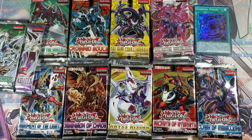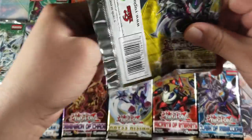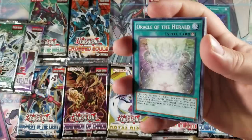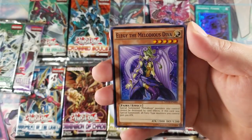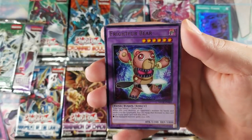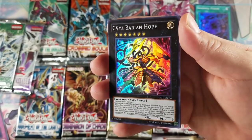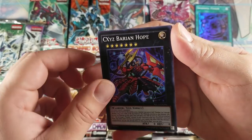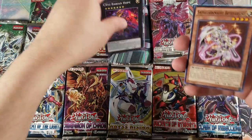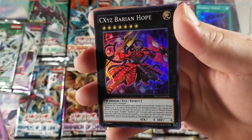Let's go with New Challengers. We got Oracle of the Herald, LG the Melodious Diva, Yang Zing Immortality, Scrounging Goblin, Frightfur Bear for rare, and a Chaos XYZ Barian Hope — I think I've pulled this card already before. That's very cool. Super rare! You guys want to see the artwork a little better? It looks so neat.